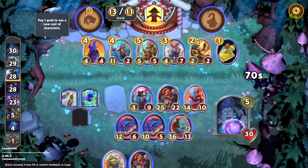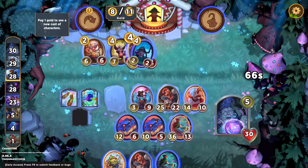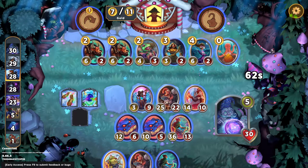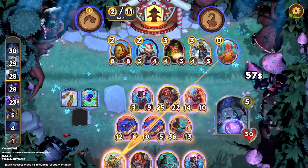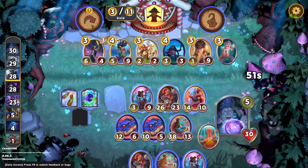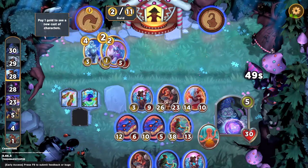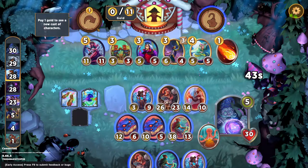There's another Spellweaver. Okay. There's another Copycat. We will go ahead and eat this. I won't take the cat. I really just want to try to find another Copycat. I don't want to sell anything though. So I'm going to leave things the way they are.